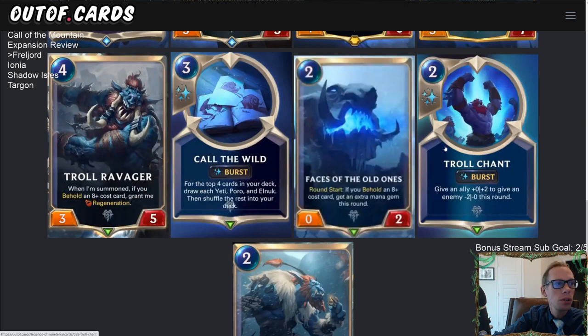Next is Troll Chant — a two-mana burst-speed spell that gives an ally plus-zero plus-two and gives an enemy minus-two minus-zero this round. I think this card is pretty strong. Elixir of Iron is a wonderful one-mana burst spell that gives an ally plus-zero plus-two; Troll Chant is a little worse because of that extra mana, but for the extra mana you also get to give an enemy minus-two minus-zero this round, which can help you win combat.